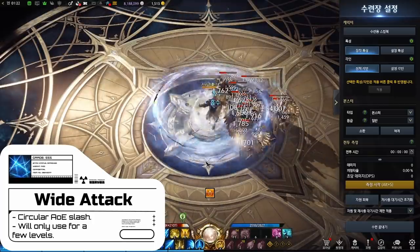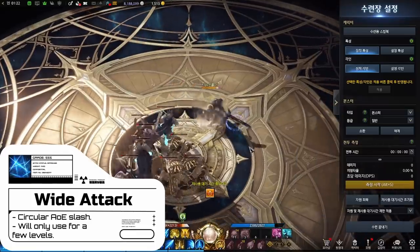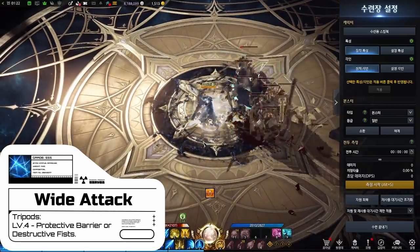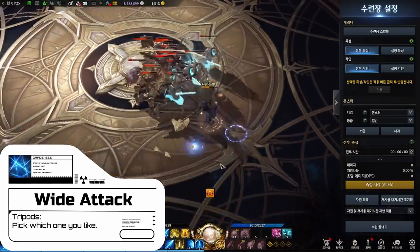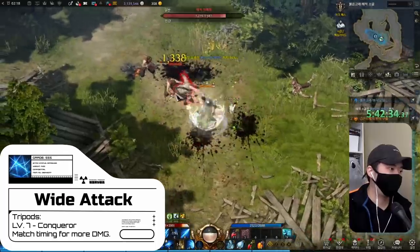We get Wide Attack at level 32 — it's a circular slash that has good AoE but we'll only use it for a few levels since we get something better. You can pick up either Protective Barrier or Destructive Fists for the first tripod. Barrier gives you a shield when you use it and Fists pulls in enemies. Neither of them really matters since we'll replace this skill anyway, so just pick what you like. The level 7 tripod we pick up is Conqueror, which lets you do more damage if you release the skill at the right time after holding the button.